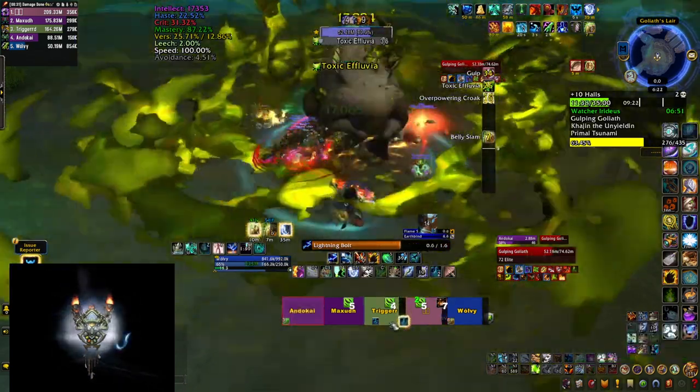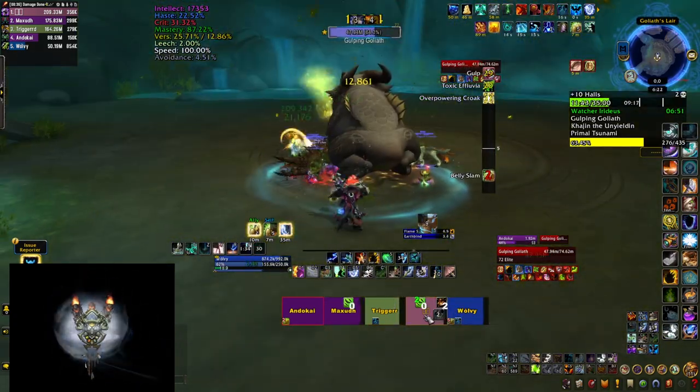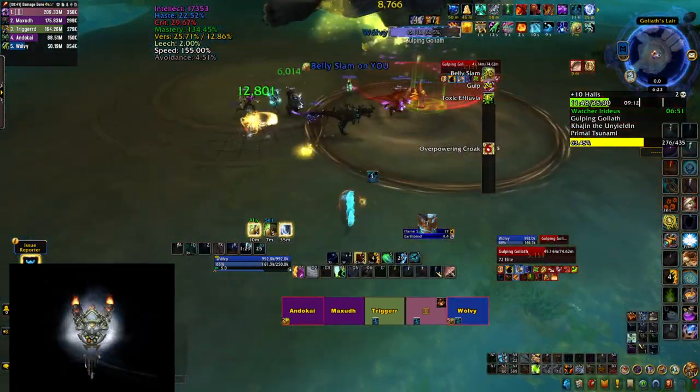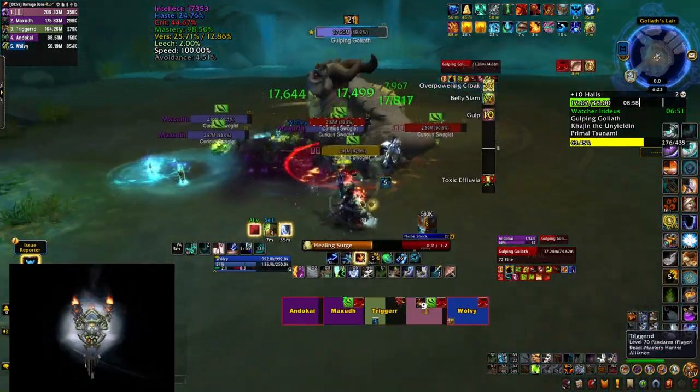Make sure to kite the little froglets around so they don't hit you, especially if you don't have a poison dispel in your party. For Belly Slam, the boss targets a random player and jumps on top of them — make sure to move out from the blast radius.